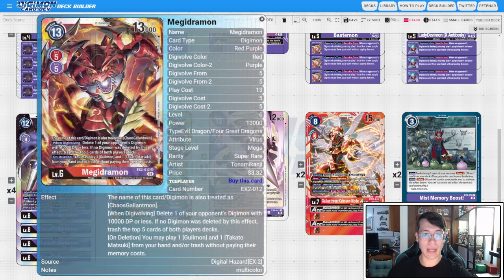We have one copy of EX2 Megadramon — we did go down on Level 6s since deck space is really tight now that we need to fit Protoforms. You could go up to two if you drop an Alice, but this was the trade-off I decided to make. When digivolving, you delete something with 10K DP or less; if nothing was deleted, you mill the top five cards of both players' decks. That puts cards in trash for Crimson Mode Ace. On deletion, you play one Gilmon and a Takatomon from hand or trash without paying the cost. We're not running Takatomon, but a free Gilmon is fine. With how fast we build stacks and draw, you'll probably see this at some point.